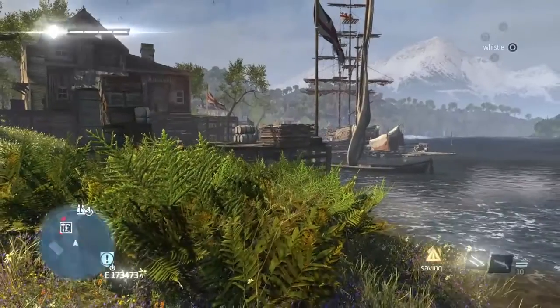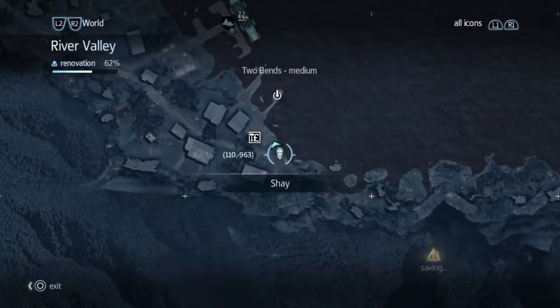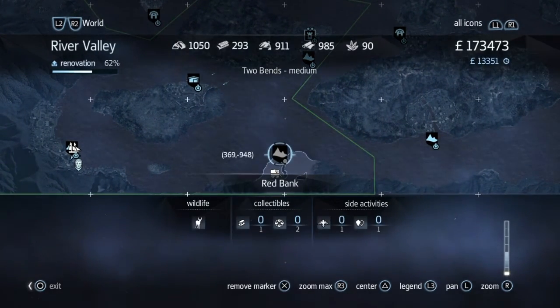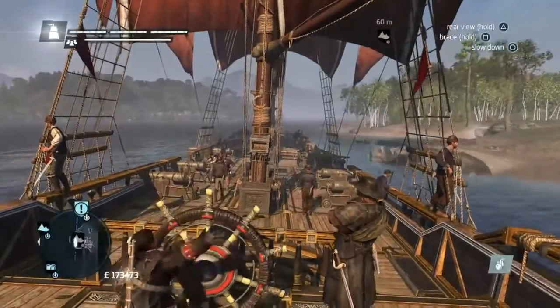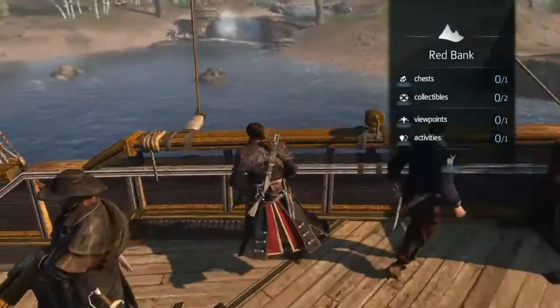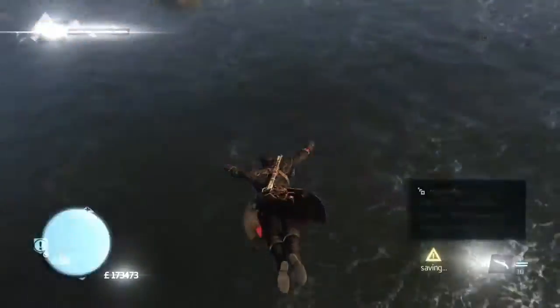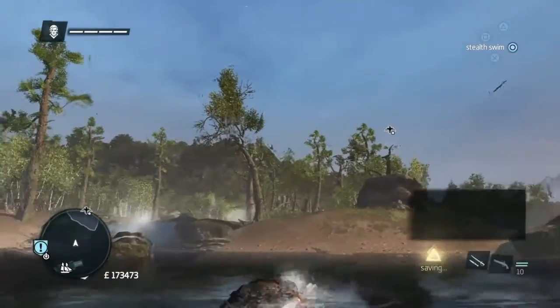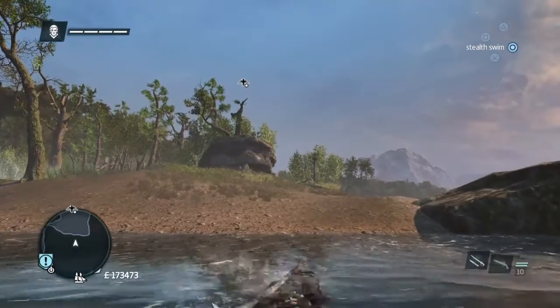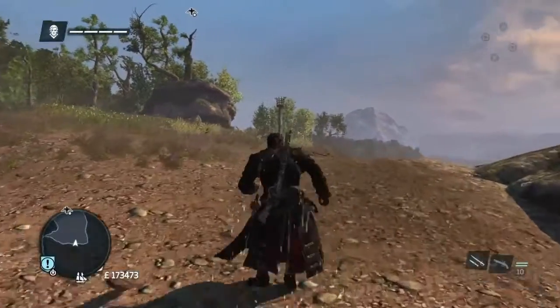Hi everybody, welcome back to my 100% walkthrough of Assassin's Creed Rogue. In this video we're going to be doing all the collectibles on Red Bank. We just finished Mount Vernon and done all the collectibles there. Red Bank is the last location we've unlocked so far, and it's also the last location on medium difficulty. After this we're going to be doing a hard fort, but first we've got to finish off Red Bank, so here we go.